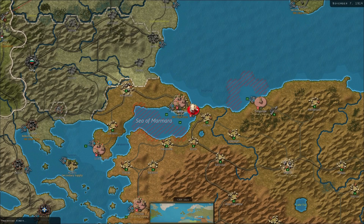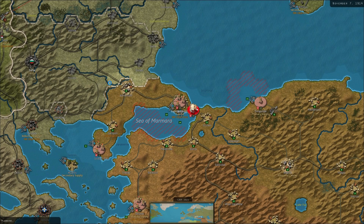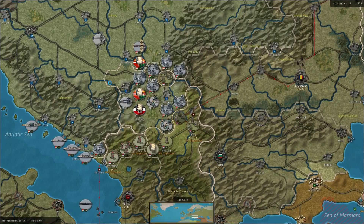The ANZAC sets sail for Europe. The UK sends naval units to deal with Graf von Spee.